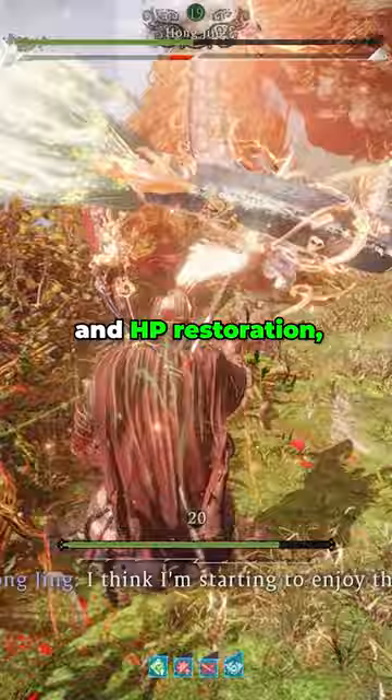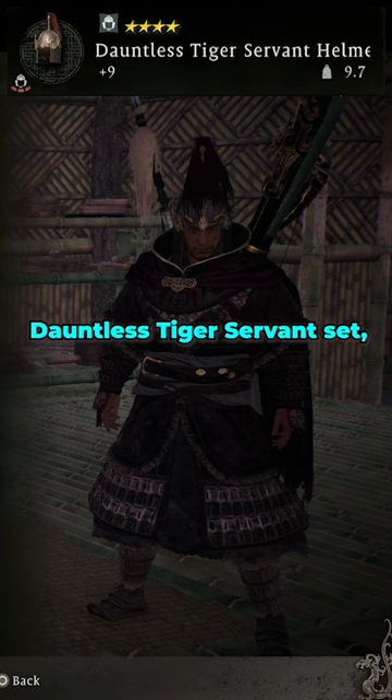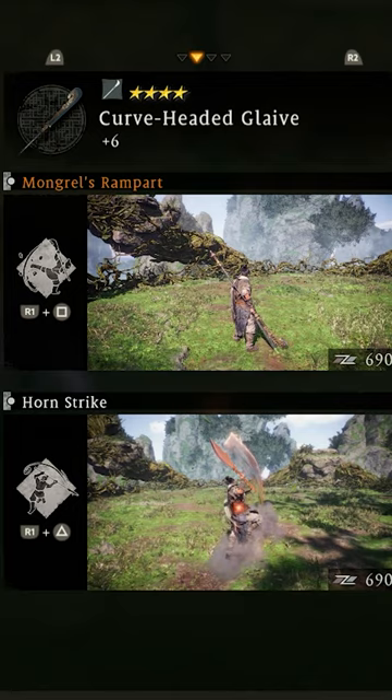By using the Chinglong divine beast, you'll not only improve your HP and HP restoration, but you'll also heal yourself when you summon the divine beast. When you combine this with the Dauntless Tiger Servant set, which gives you the Unflinching Bravery bonus, you'll be very hard to kill in battle and you'll be constantly healing yourself.